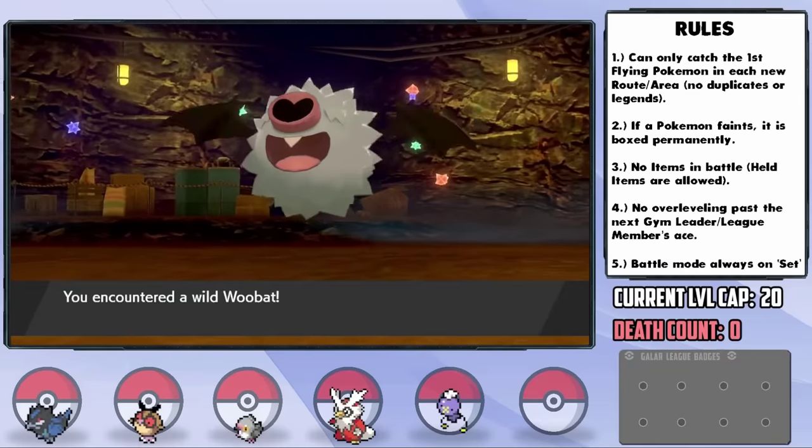We arrive in Hulbury, the location of the second gym. We have to go find Nessa first — and there she is. While grinding for the gym, Greedo evolves into a Ninjask and an idea comes to mind. In Sword and Shield, the move reminder is technically available in every Pokemon Center, so I head there to teach Greedo both Aerial Ace and Baton Pass, which should make it more useful.